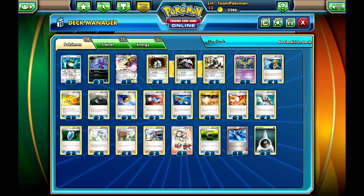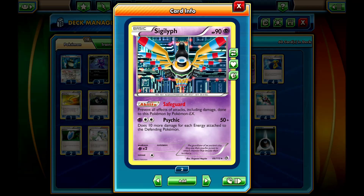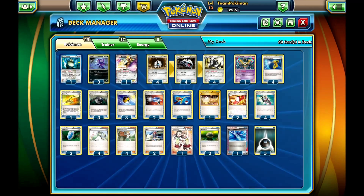Aggron can be pretty slow because it's a Stage 2 after all. In the meantime, you have some walls. The first one is Sigilyph with the Safeguard ability, which pretty much blocks off any EX Pokémon. Then you have Aegislash EX, a pretty new card with the Mighty Shield ability — Pokémon with Special Energies can't damage it.